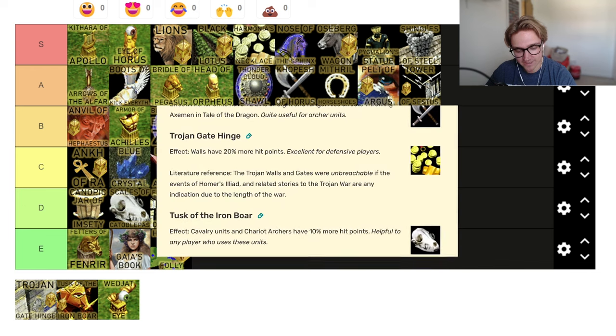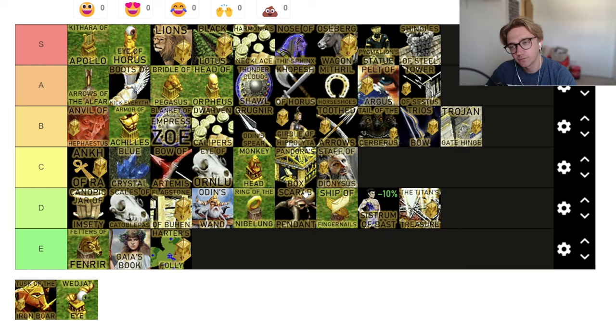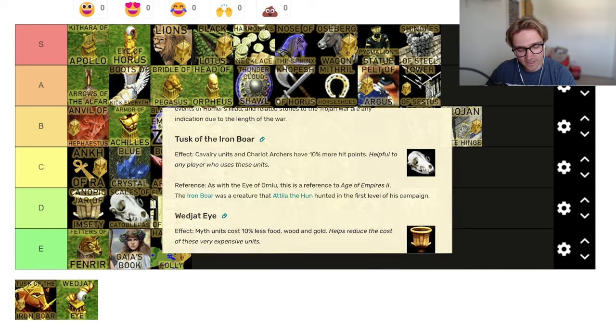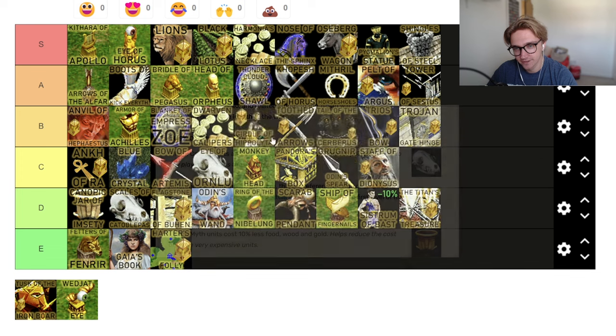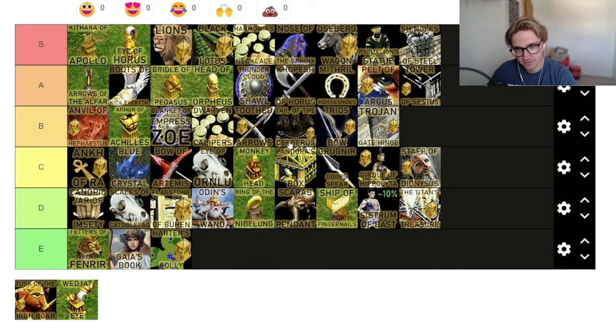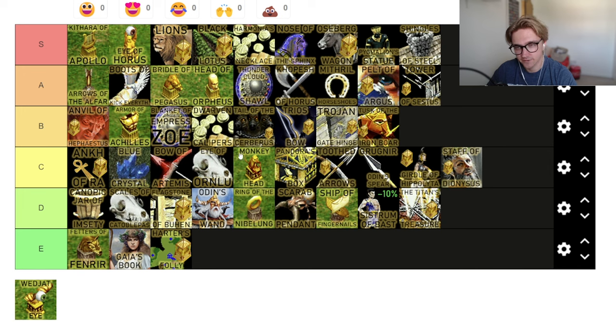Walls have 20% more hit points. Walls are good. People build walls. 20% is a good amount. B tier relic. Atlanteans don't really build walls, but that's just down to people not doing it. Cavalry units and chariot archers have 10% more hit points. 10% is a good number — better than five. These 5% relics are coming down. 10% up for the B tier because chariot archers and cavalry already have good hit points anyway.